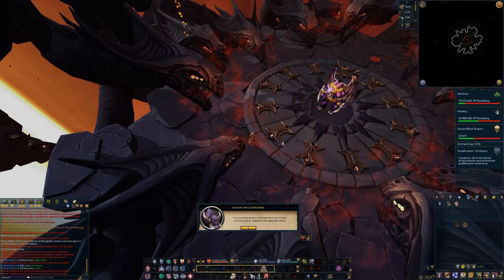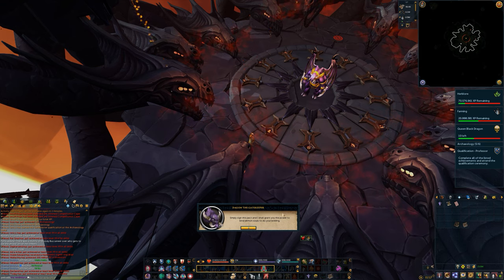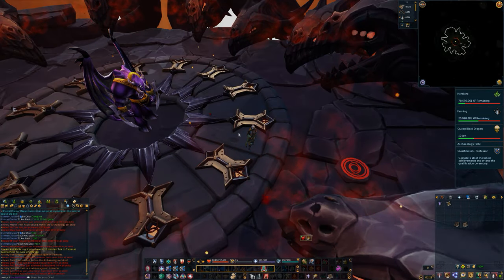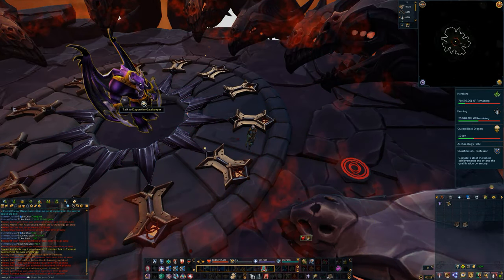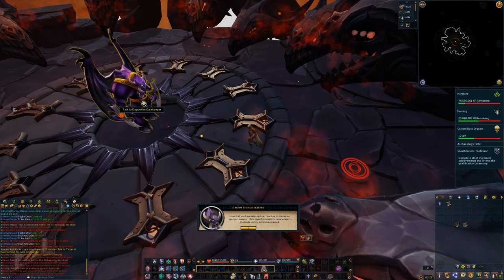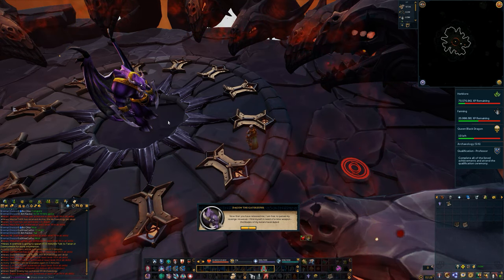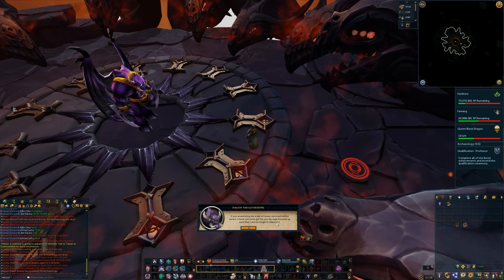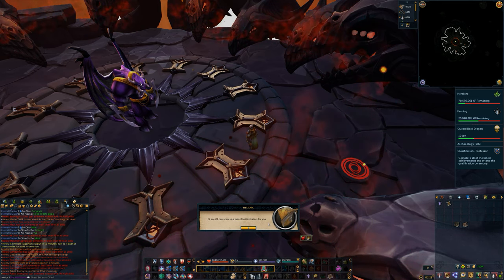After solving the puzzle the barrier will go down and you'll have more dialogue. At the end, the Dagon Gatekeeper will ask you to sign a pact. By signing it you will unlock ancient summoning and the ability to summon demon-like familiars. And there you have it — mystery solved.